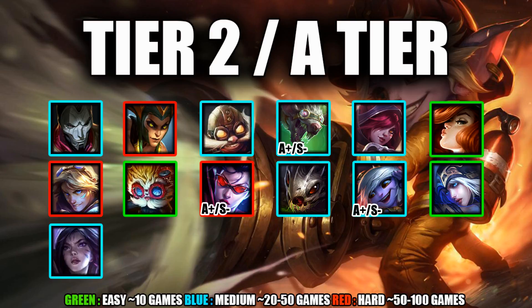Tristana is a pretty similar pick to Caitlyn right now — does very well with Infinity Edge into Static Shiv, has strong pushing power early, and scales nicely into mid to late game. However, she has a slightly weaker laning phase compared to S-tier AD carries and tends to struggle getting over that hump to reach her mid to late game spike.